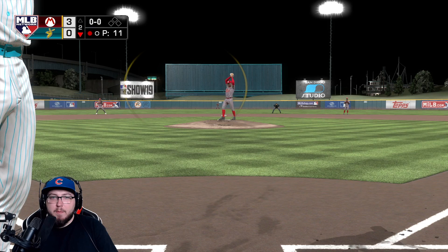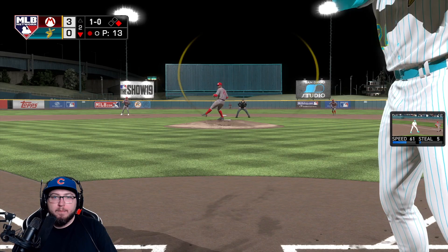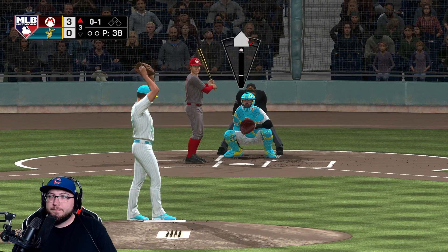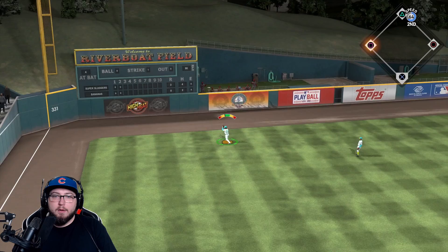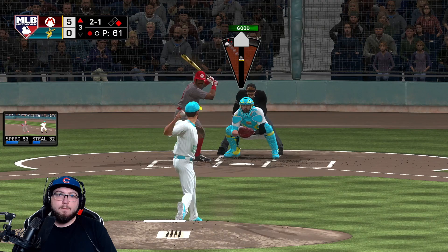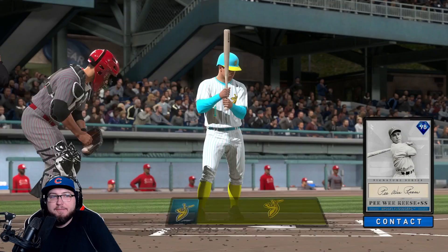Nick Castellanos has been all right for us — waiting for him to catch fire in the power department — but he gets on base, so that's cool. All right Griffey, let's go. We ground into a double play; I moved my PCI up in the zone, it was perfect and we got on top of it. We go away with the sinker and he hits this one deep — it's gonna be off the wall, he gets a double. We test him and he wins. There we go — Harman to second base, back to first, double play.